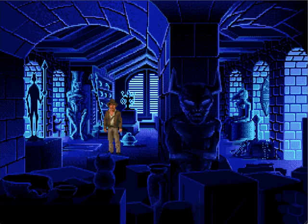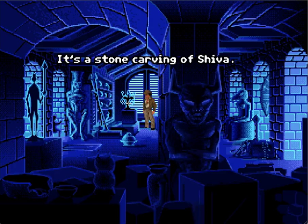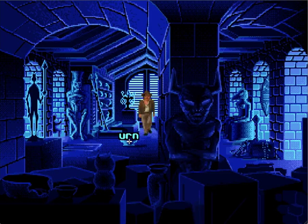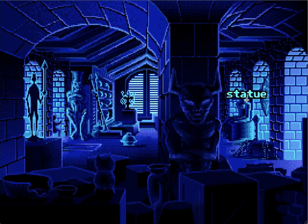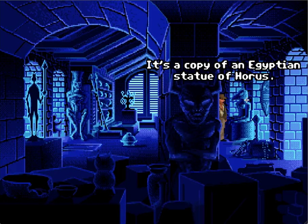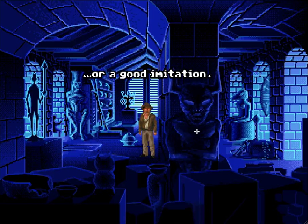Alright, so we play as Indiana Jones and we can move around by clicking on where we want to go and what we want to look at. And apparently we're supposed to be looking for some sort of statue here in this mysterious temple thing. Let's start right here with this one. Okay, apparently that's not the one we need. What about this one? So that's not a genuine artifact — it's a medieval gargoyle, or good imitation.